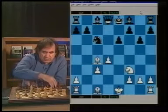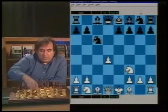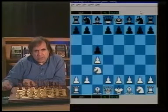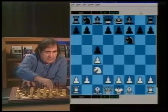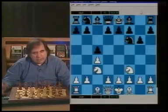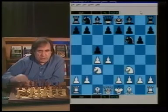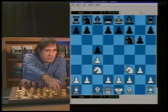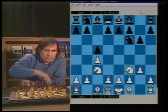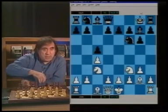That's why it's important after c4, c5, Nc3, we choose the correct move order: Nf6, and after Nf3, g6. Now White has two ways to play: d4, or e3. After g3, Bg7, Bg2, castle - White will play d4, which transposes to the variation we're about to analyze. So White has practically two plans: play d4, or play e3 followed by d4. Let's look at the d4 variation.